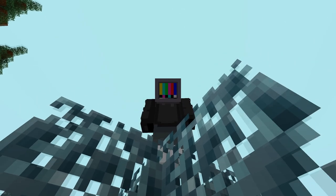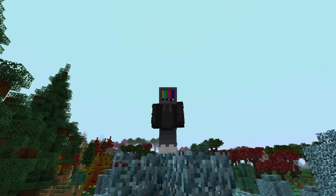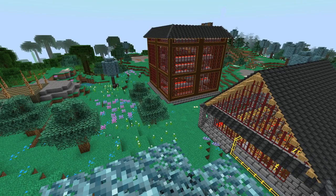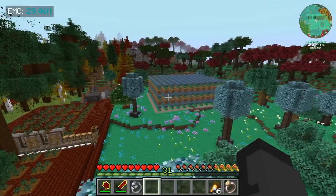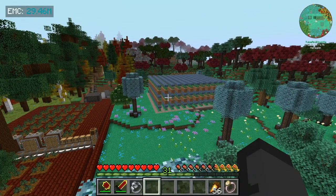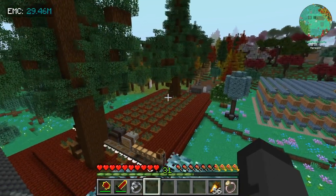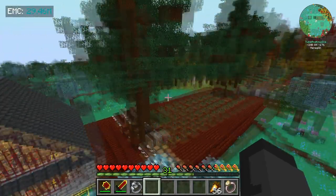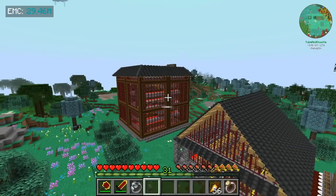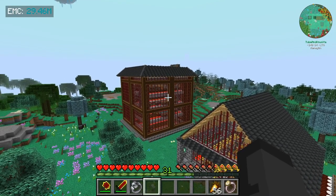Welcome back to the Project Architect Mod Pack. This is the third episode. In the first two episodes, we used only the Create Mod to generate EMC. We started out with a Sweetberry Farm in the first episode — that was our first means of EMC. Then we moved on to a Tree Farm, which is OP for generating EMC early game, and also a Gold Tower, which is trash at generating EMC.